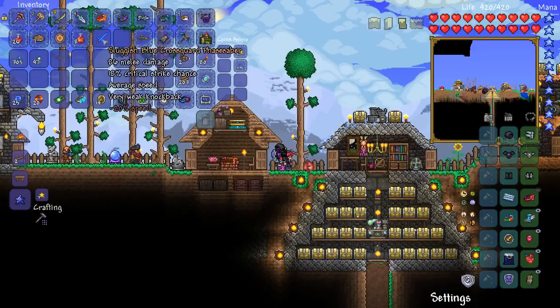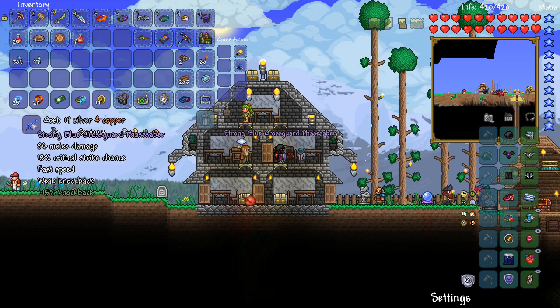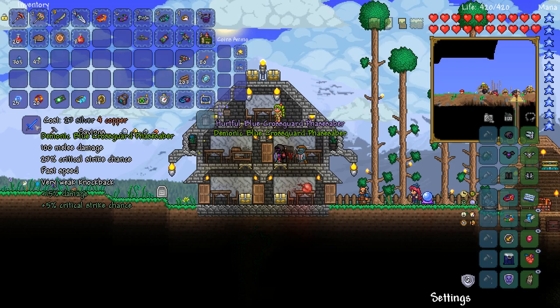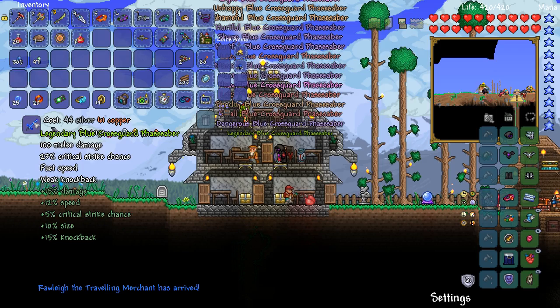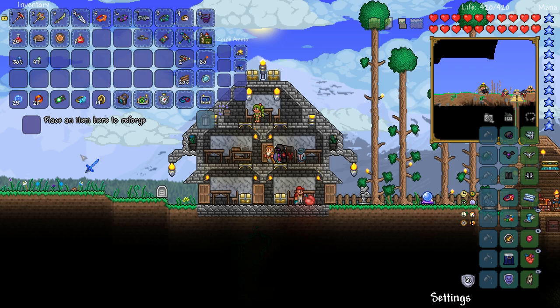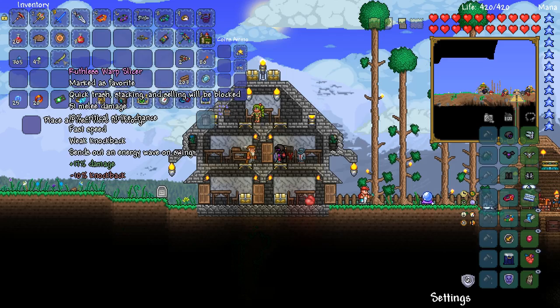We've got so much stuff still to explore in this series — it is actually kind of crazy. To finish off the episode, I want to go ahead and reforge my cross guard face saber to see what kind of damage we can actually get it to do with my tank set. Strong, Heavy, Superior — 95 damage, that's pretty awesome. But I honestly feel like we should be able to get legendary on it. Heavy, dull, shameful, shoddy, terrible, annoying, unhappy, zealous — I'm just going to keep going until I get legendary on this. Hey — there we go! Legendary blue cross guard face saber — 100 damage on the dot, plus 12% speed, plus 15% damage, plus 5% crit, plus 10% size, plus 15% knockback. Oh, that's more like it — there's some proper speed going on there. It might even be better than my warp slicer. It's going to be a difficult choice between the two.